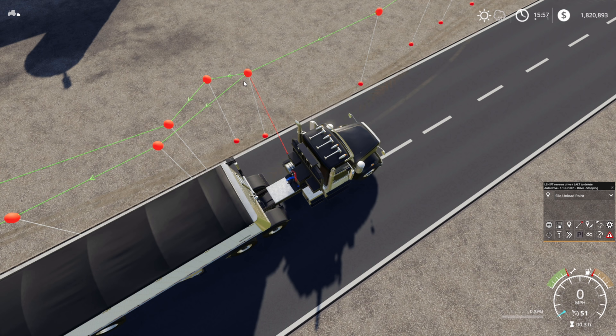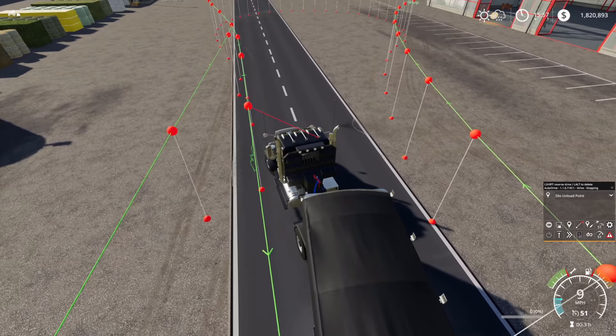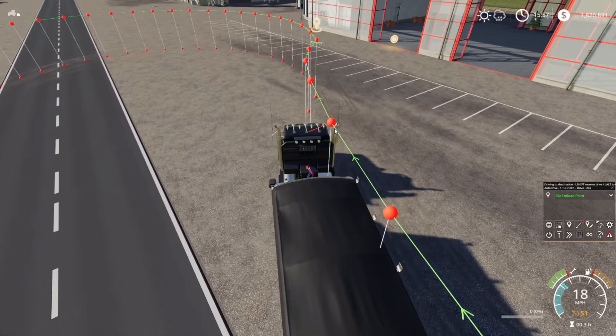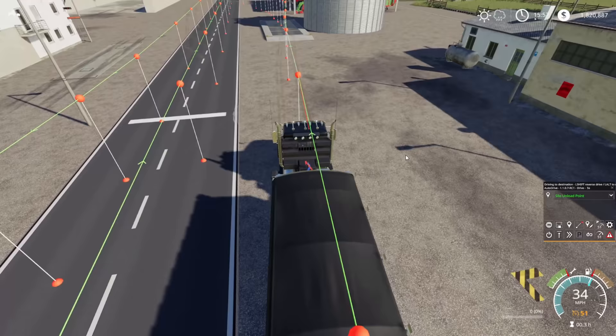What I want to do here is remove this extra point. I didn't mention this in the last video — if you hold the Alt button down and click on a point, it disappears. We've removed that. Now we just click on this point and this one to connect them. Now I should be able to send it to the silo unload point, and it's working. That's a really good reason why you should test your AutoDrive courses before using them — you might never know where there's a break in it.